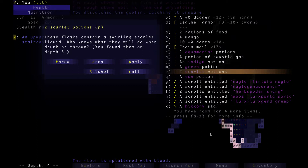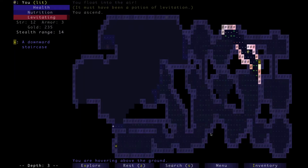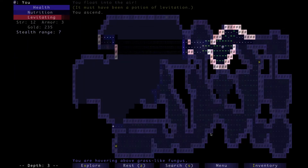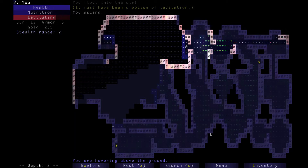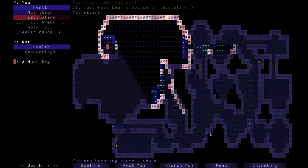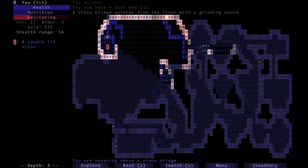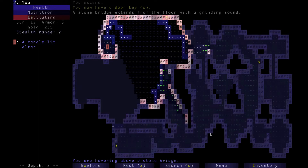Let's drink the scarlet one. Let's hope the red one isn't fire. It isn't — Potion of Levitation, let's go! I hope I have enough charges. Oh! It creates a path for us.